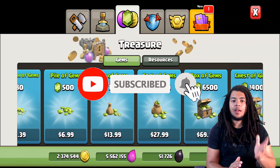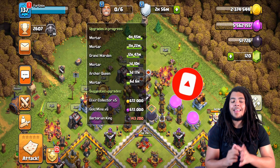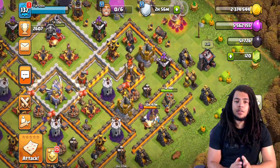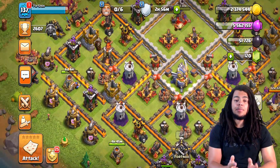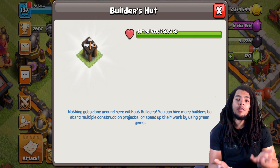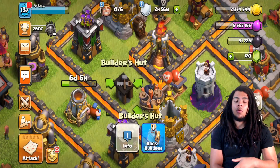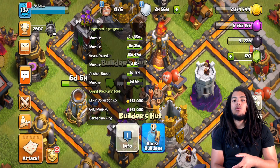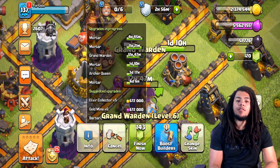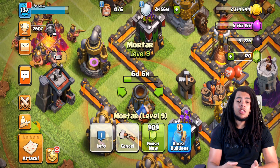The first thing we're going to talk about is your builders. Builders are the number one thing to spend your gems on. The reason why you need to spend your gems on builders is because it's going to help you progress faster than anything else. It lets you upgrade more things at once and be more versatile in what you're upgrading.